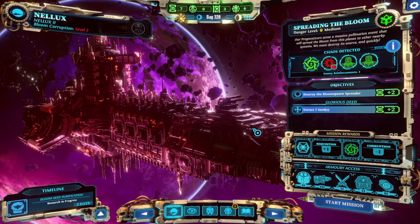Hey everybody, welcome back to Warhammer. We're here at a medium danger level on Nelix 2, and red seeds are here. There's a little bit of corruption happening, requisitions up for grabs, pretty good armory access, and lots of requisition with extracting five seeds for the deed, and destroying the bloomspawn spreader.